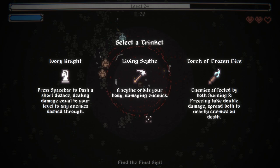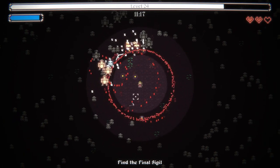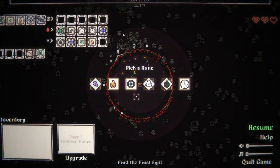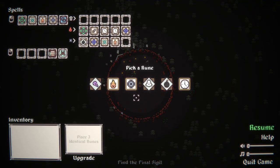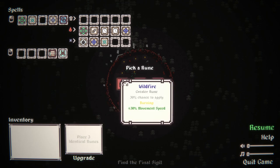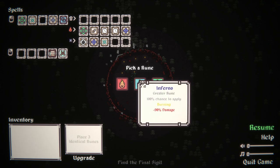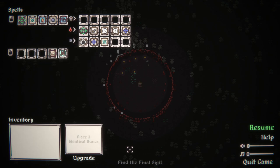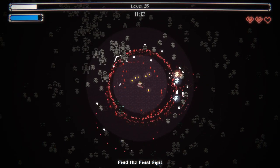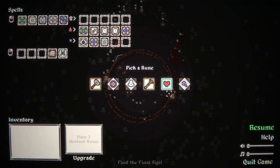We do not want Torch of Frozen Fire. Let's grab the Living Scythe — it's a little bigger than I thought. I'll grab Fire — all of those are great. Go for Inferno. Now every time my one aura hits, it triggers the other one, which means goofy amounts of aura.